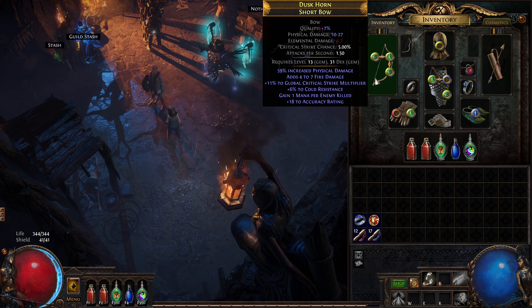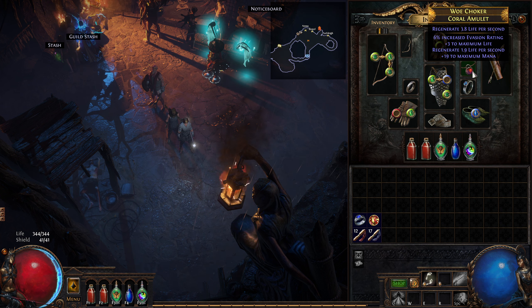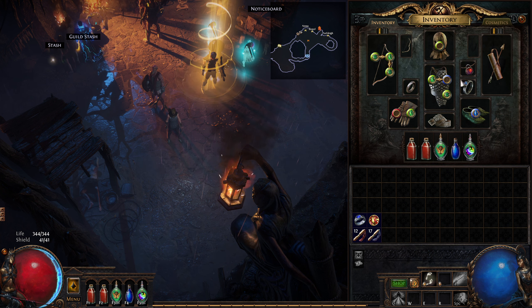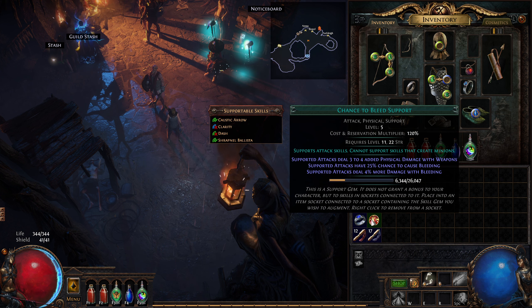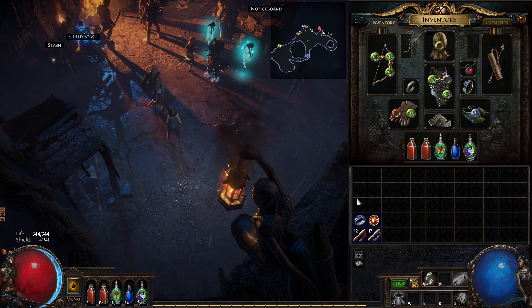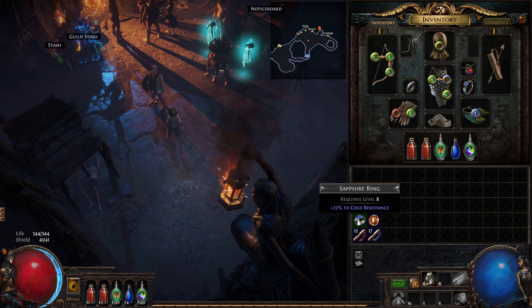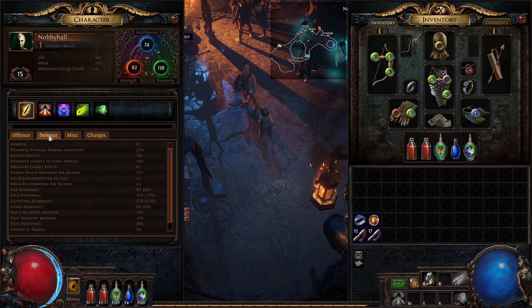So we've got a rare bow, a rare helm, a rare chest, rare gloves, a rare amulet, unique boots, a rare belt, and we've still got magic and normal rings. We've still only got a magic quiver. I'm saving this Chance to Bleed just in case we get a link to attach to Shrapnel Ballista. I'm also saving this cold resist ring at plus 22 purely for the next boss.